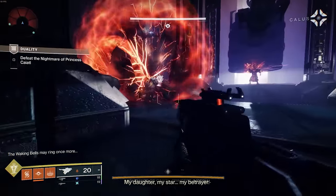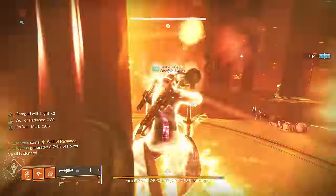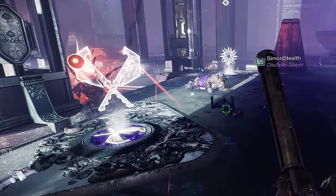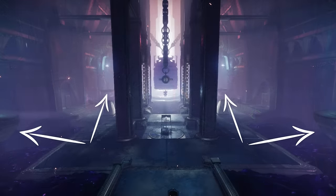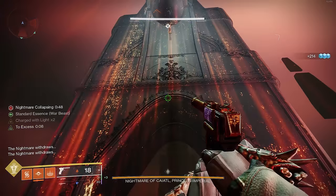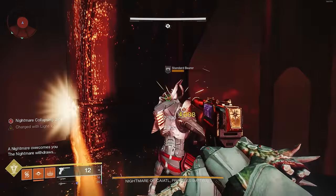The third and final encounter is the Nightmare of Caiatl, Princess Imperius. You'll be utilizing all the mechanics from both previous encounters. There are three small bells for transferring to and from the Nightmare Realm, four chain pillars, and four platforms on the edge of the room. Once the encounter begins, two plates will light up with symbols in front of the chain pillars, corresponding to one of the four edge platforms. Back left is Sun, back right is Axe, front left is Dog, front right is Cup. You can see the symbol above the doors while in the Overworld, but when you go into the Nightmare Realm they disappear, so remember your symbol. I advise dedicating one person to each symbol while the third person clears ads.